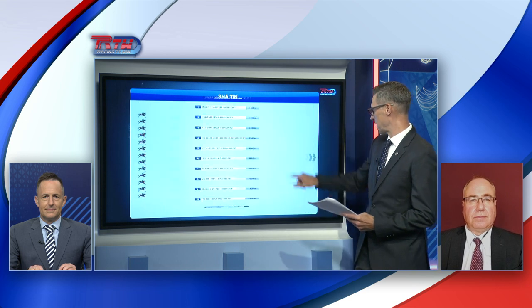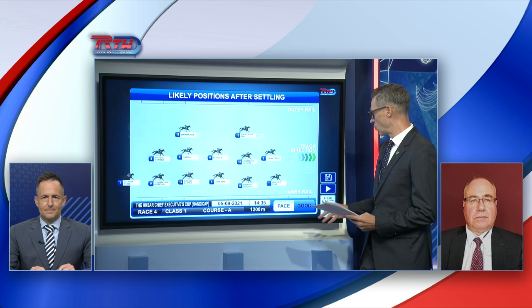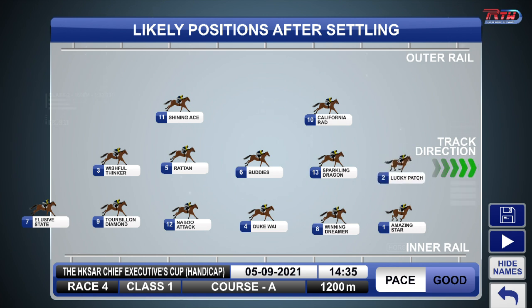We'll have a look at the speed map as far as this one is concerned. Mark, we're saying good in the early stages - where do we see the speed coming from? A lot of horses like to go forward here, Andrew. Amazing Star, Lucky Patch, California Rad can go forward. And even Buddies, who's midfield on that speed map, has shown a lot of early toe in his recent outing. So certainly good speed you'd expect in this Class 1 race.